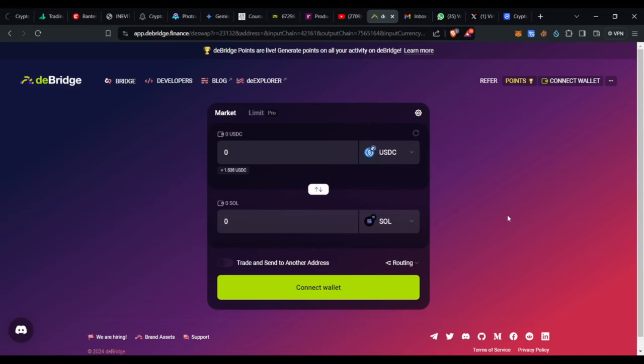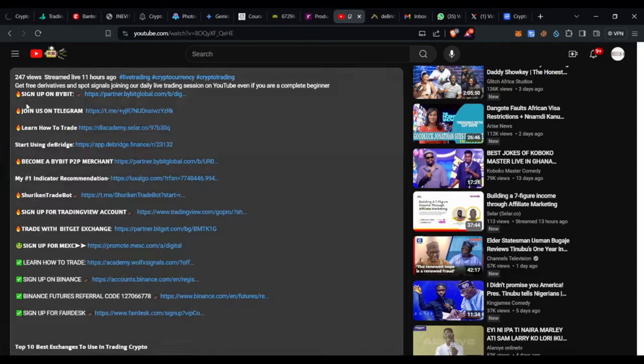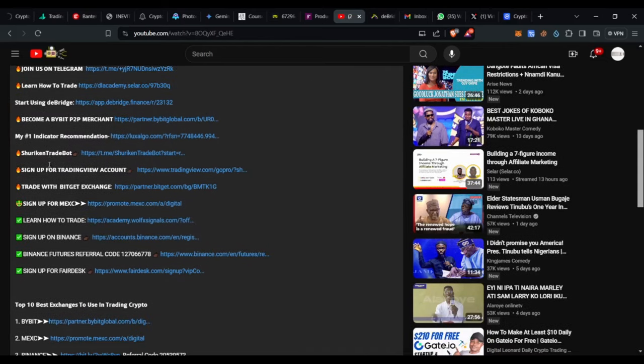Hello guys and welcome back to this video. In today's tutorial I'm walking you step by step on how to qualify to get points for an airdrop on the deBridge platform. The first thing you want to do is go to the description of this video, click on 'Show More', and click the link where it says 'Start using deBridge.' That will bring you to the deBridge page where you need to start doing your swapping and earning some points.